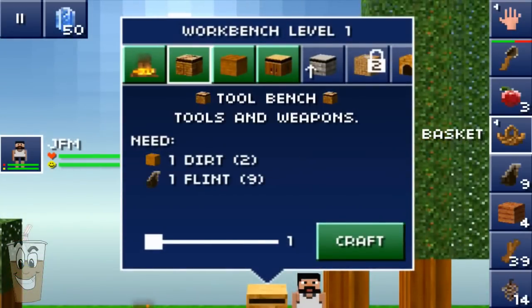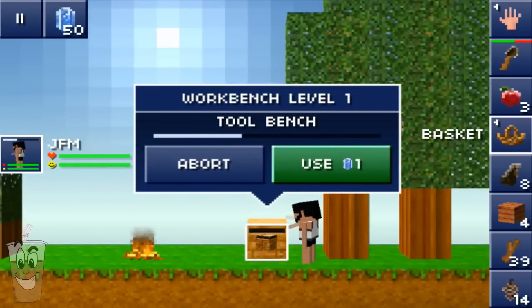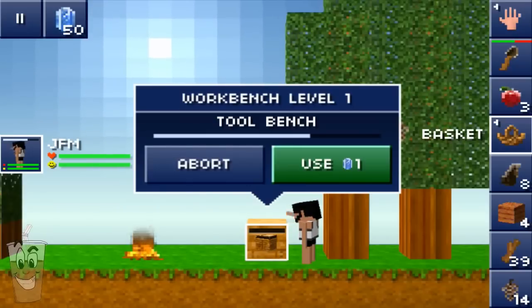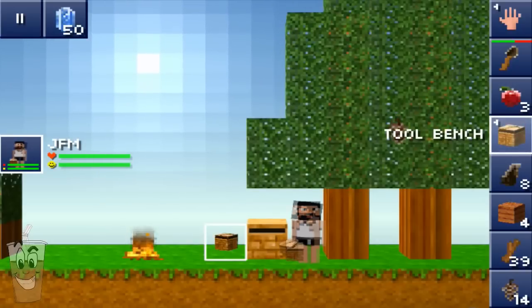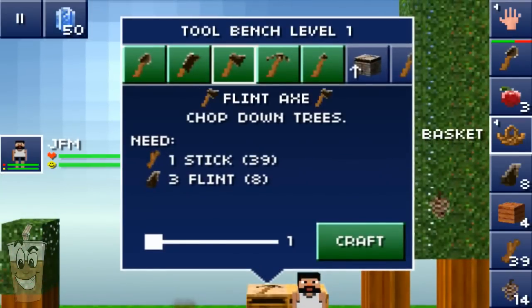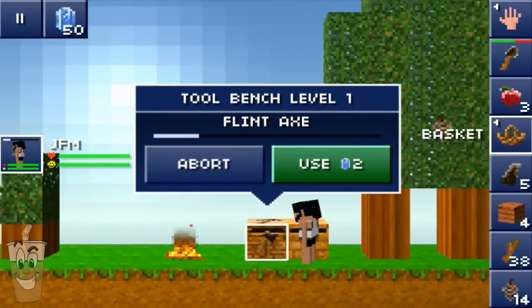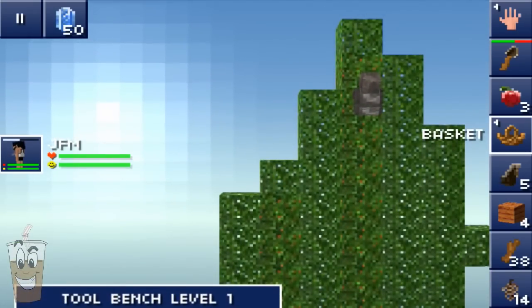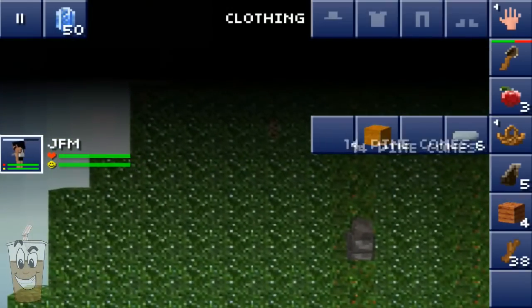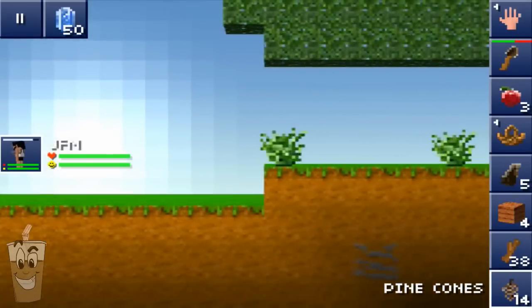The first thing we want to do is make a tool bench, because the tool bench will help us craft your axes, your machetes — which you can use on leaves and to attack things. Axes are key first. As you can see, you can make spears, axes, machetes, shovels. The important thing is a flint axe for now, and then later on we're going to want to get a pickaxe. To build a house we're going to need the wood, and I can also attack these bears with an axe. And 14 pine cones — I'll be able to plant as many trees as I want.